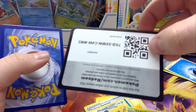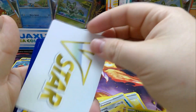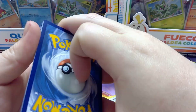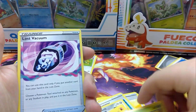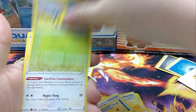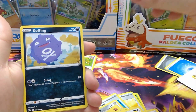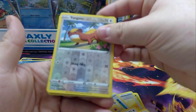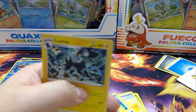For the last pack of the day. This Feebas card is already backwards - it's weird. Let's see what we pull. Friends in Hisui, Carnivine, Lum Berry, Chatot, Galarian Mr. Mime, Sunkern, Bidoof. Reverse Yungoos. And for the rare - normal rare Luxray.